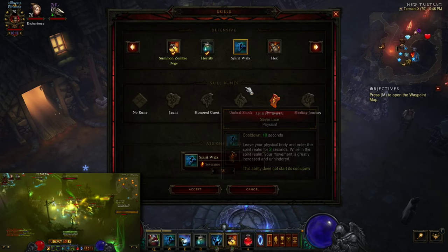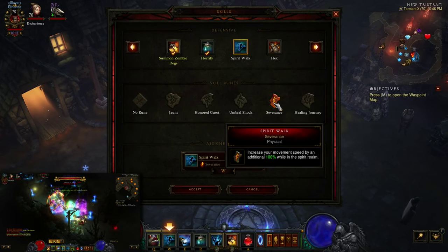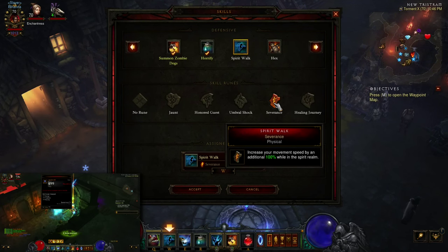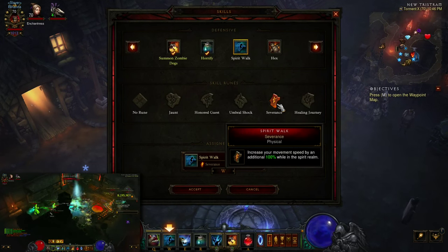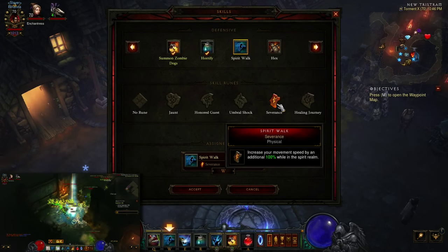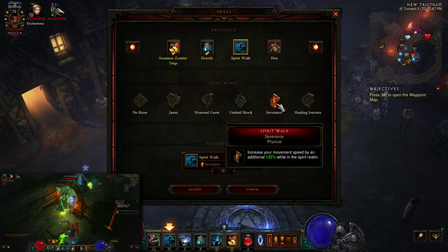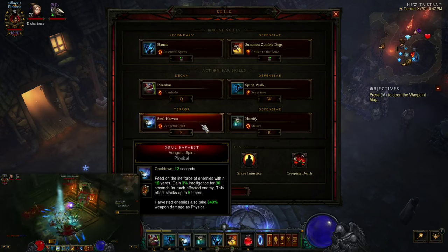Spirit Walk with Severance is really what makes the build work well. Being able to move at an additional 100% movement speed almost all the time is insane — 50% from normal Spirit Walk and another 100% from Severance. Spirit Walk is now a 10-second cooldown, so with a 10-second InGeom you can move at that speed basically all the time. This really rivals Angry Chicken as far as speed, though Angry Chicken builds are still best for pure point-A-to-point-B movement. Spirit Walk Severance is one of the best changes in this patch.